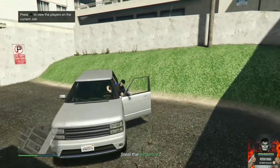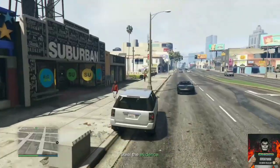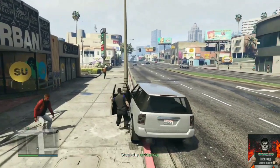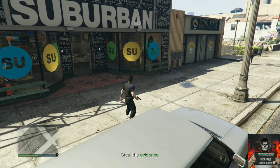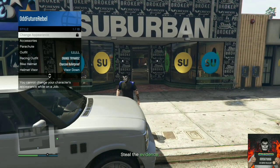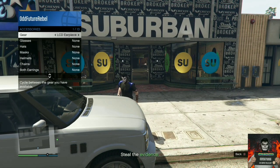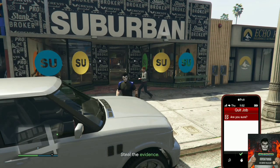Make your way over to the closest clothing store near you. Once you're there, get out of the vehicle and make sure you have the earpiece equipped on your saved outfit. If you don't have it on, equip it through the interaction menu. If you already have it on, pull up your phone and quit the job through the jobs list.